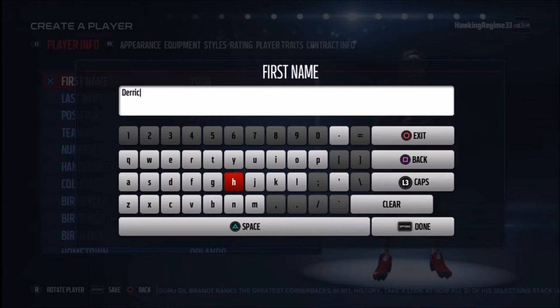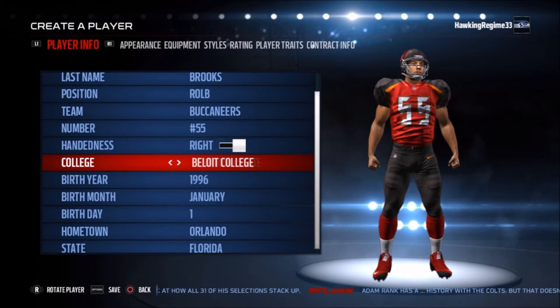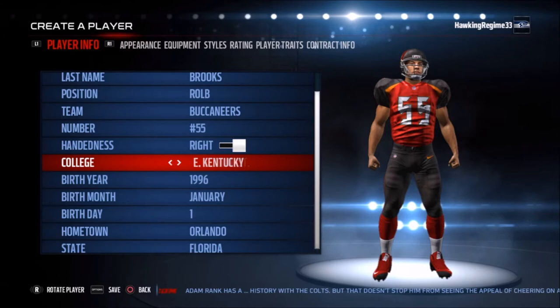Derrick Brooks is one of the greatest linebackers ever in NFL history, and maybe the greatest coverage linebacker in NFL history. This was a request by a viewer, so we are doing Derrick Brooks today. When you talk about his career and some of the accolades — 11-time Pro Bowler, Hall of Fame player, 5-time All-Pro — he was part of that iconic 2002 defense of the Tampa Bay Buccaneers that obliterated the Oakland Raiders in the Super Bowl that year.